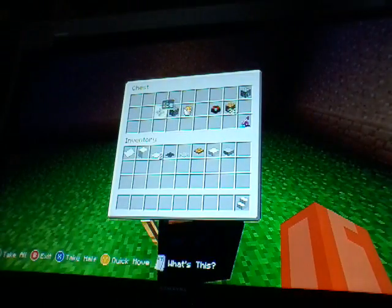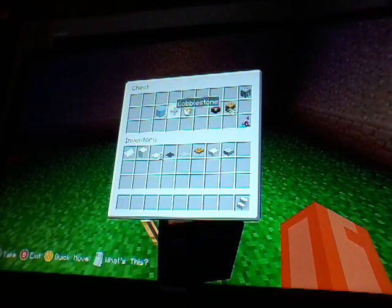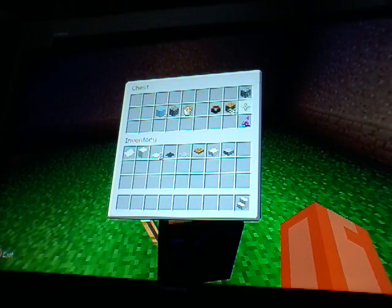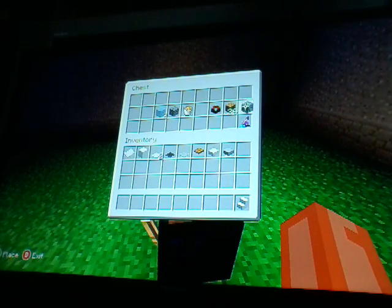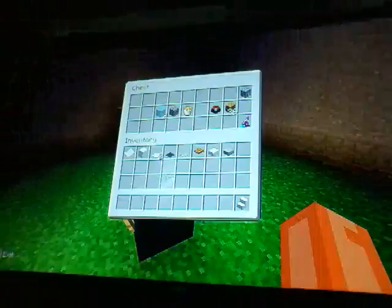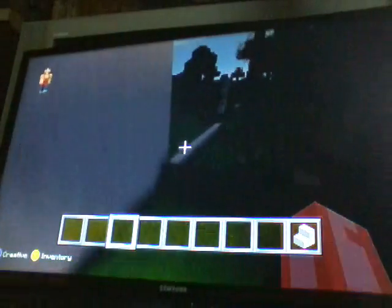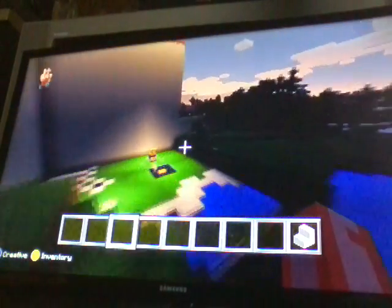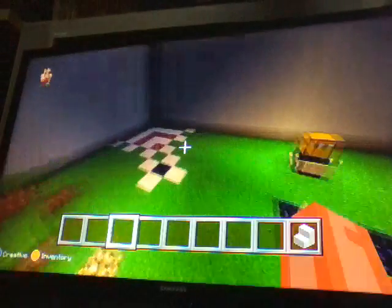Right here you've got a cobblestone generator, and then 36 bookshelves for the correct enchantment table. And if you're lucky on one of these little squares, you get a diamond ore - you just have to find three iron somewhere. My friend was messing around and did that. I might make this available for download if it's a good one.